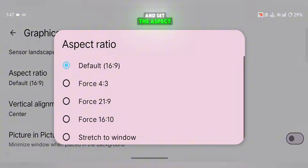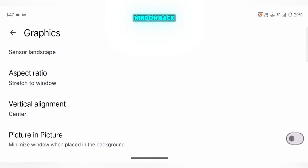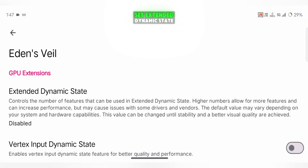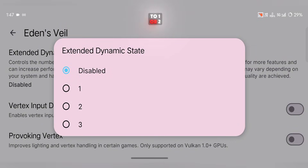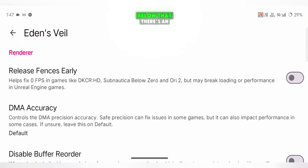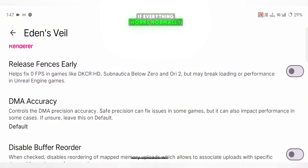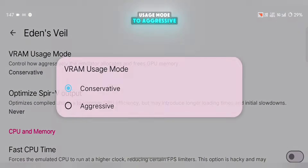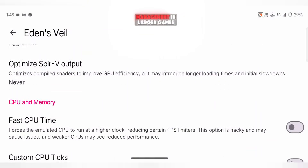Scroll down to the bottom and set the aspect ratio to Stretch to Window. Back in Advanced Settings, you'll see the Device Overlay option — I personally turn it off. Then open the Special Eden's Veil settings. Set Extended Dynamic State to 1 or 2 depending on your device's power: high-end phones can use 2, while mid-range phones should stick to 1. Below that, there's an option called Release Fences Early — only enable it if your game gets stuck at 0 FPS during launch; if everything works normally, keep it off. Scroll a little further and set VRAM Usage Mode to Aggressive, which helps with memory management in larger games.